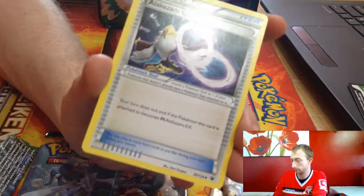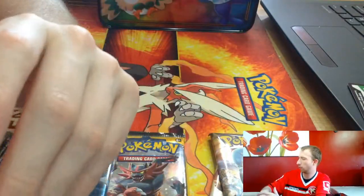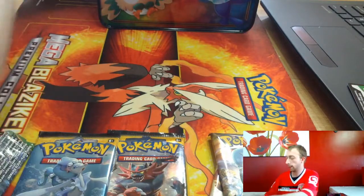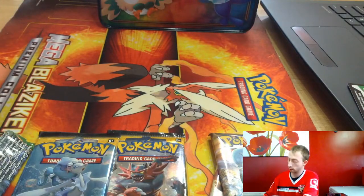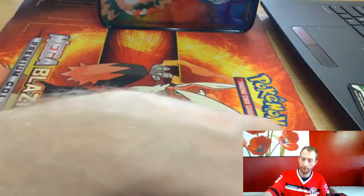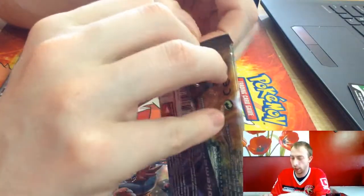Alakazam Spirit Link — how many of them have we got? Three? Four? We've got a good set there. I know you're thinking of making a new deck now. I saw the cogs turning — no, you're not putting a mirror into your deck.